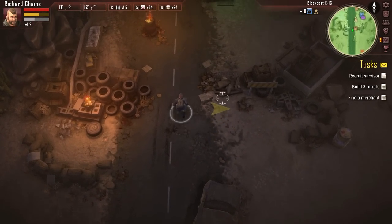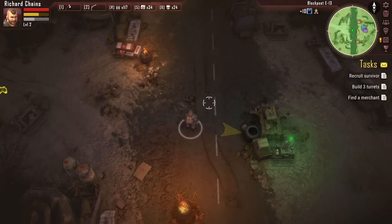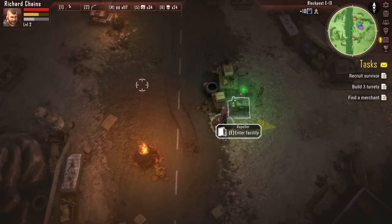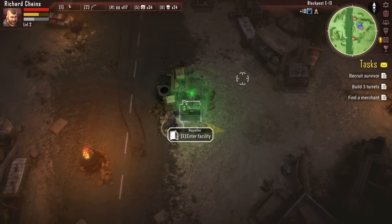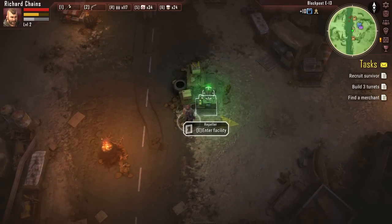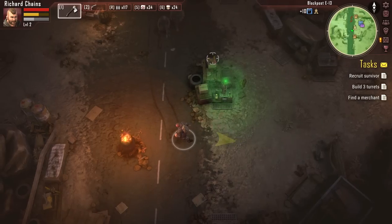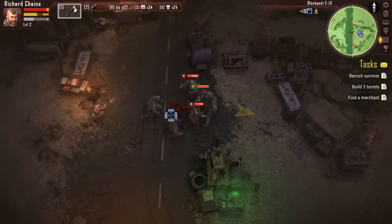In Red Days, the game follows a core formula where you find a base, and your goal is to activate a repeller. The repeller holds back the zombies from invading, except for periodical incursions. Then you continue to build up that base until its range of influence is large enough. Wait — did that guy just throw a rock at me? There's zombies invading.